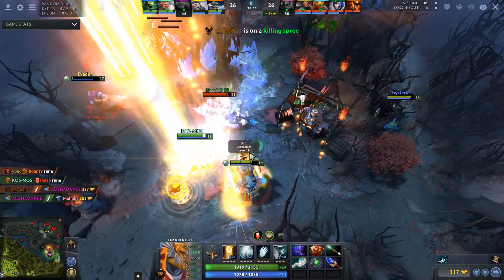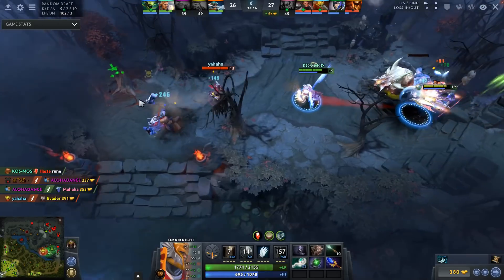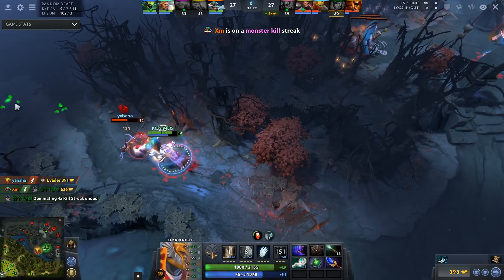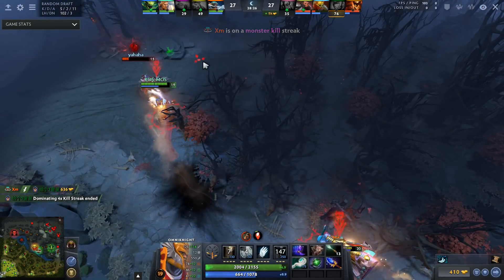Regarding ganking, Omni Knight is probably one of the worst heroes in the game at doing this at just about all stages of the game. That being said, you can do a decent job at this if the enemy has no escape mechanisms, as his degen aura is good enough to buy time for your team to catch up and help secure the kill.